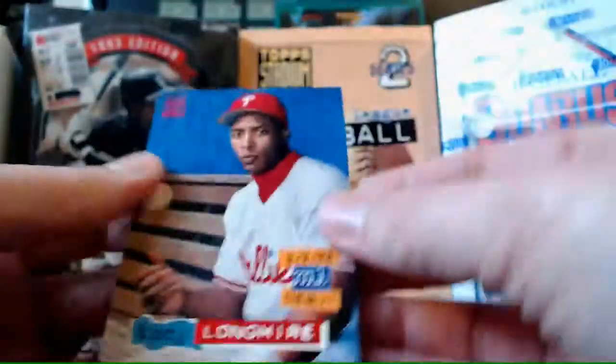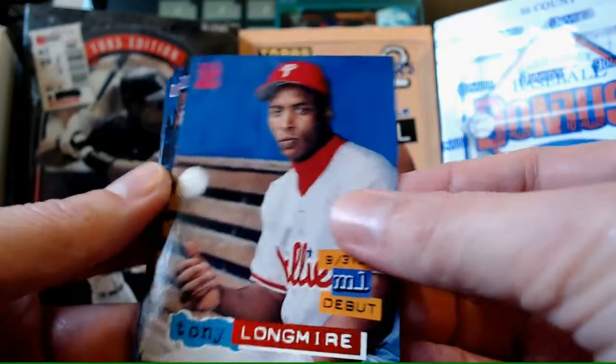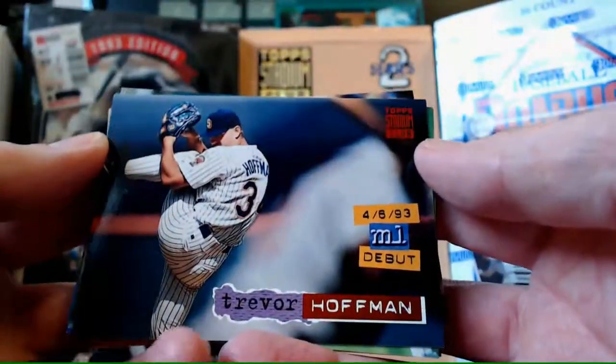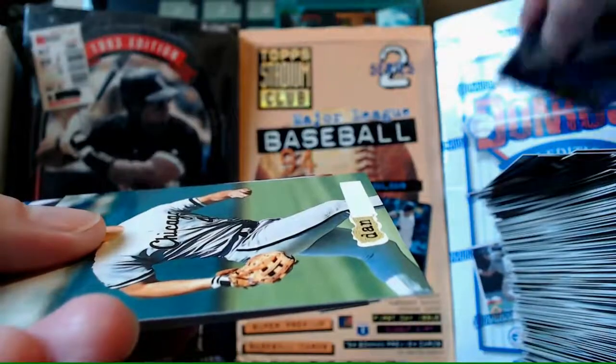I wonder if I've missed it - which would really suck because I'd need to go through all my cards and look again. I don't know how I would have missed it. I hope it's coming up in these next three packs. Tony Longmire rookie - I think that's new. Trevor Hoffman debut card - what's Hoffman's nickname? Future Closer - oh yeah, I already did his earlier. Another blank foil card.